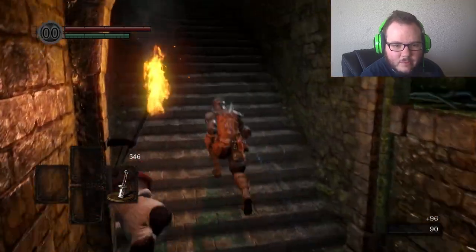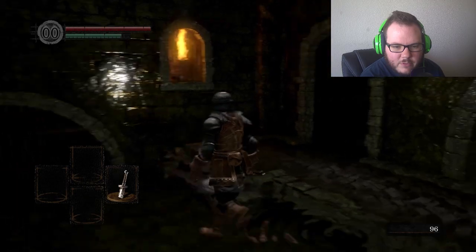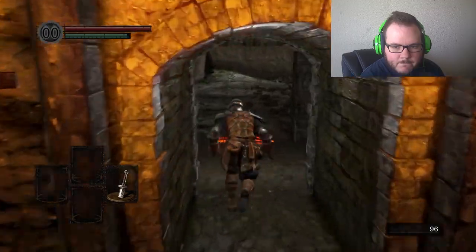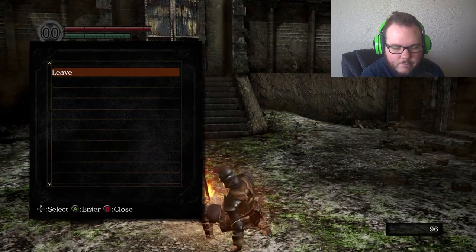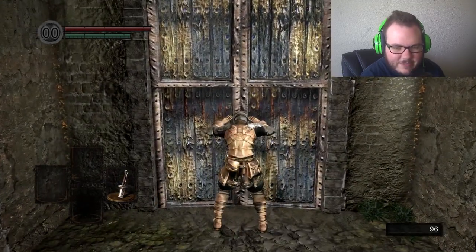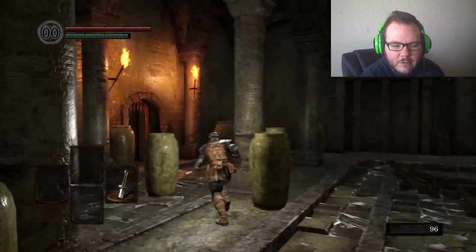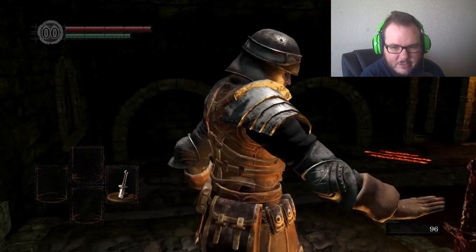Oh, it's a dragon down there! This is gonna be interesting. Can we even get up here? All right, can we light the first bonfire? Holy crap. All right, this should be fun — let's go see what's in here. The Asylum Demon is the first boss. What the heck is that thing? This is going to be crazy. I've never played a Dark Souls randomizer, so this should be fun.